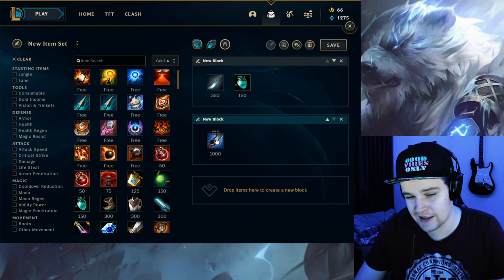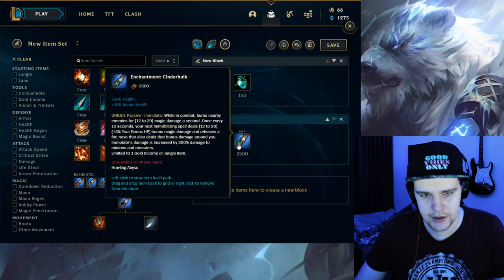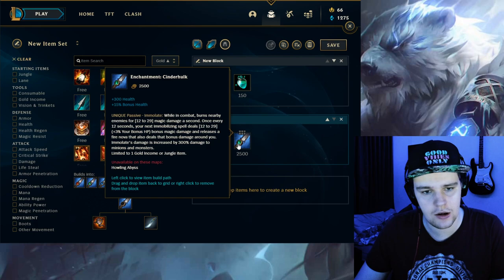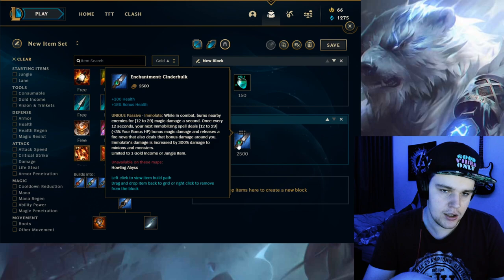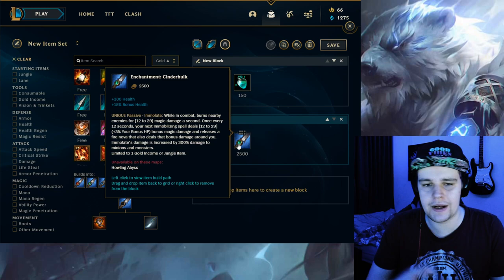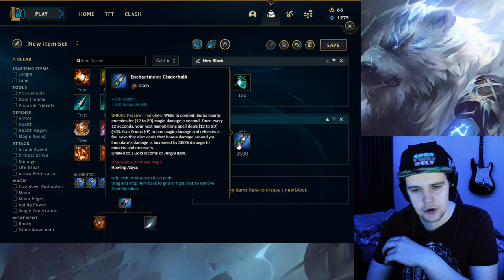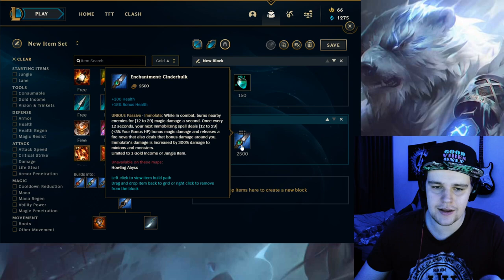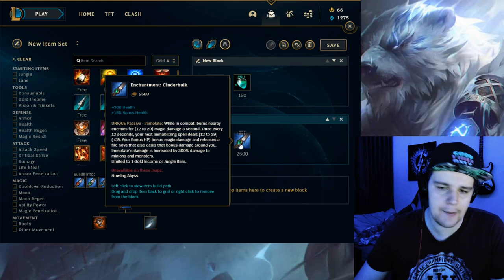Turrets don't even help because if Volibear hits level 6, you can ult a turret and it's basically free. So Blue Smite, and you want to upgrade it into the Cinderhulk enchant. Cinderhulk is by far the best enchant — it gives you the best clear speed and makes you extremely tanky with the same item. The way you use Cinderhulk is basically just queue camps consistently to proc it and you one-shot the entire camp. You just preemptively use E on the camp, run at it with Q, queue the big monster — the camp dies completely in one second and you move on. Volibear's clear speed is really good after Cinderhulk, actually after the Bami's Cinder you can already start doing it.